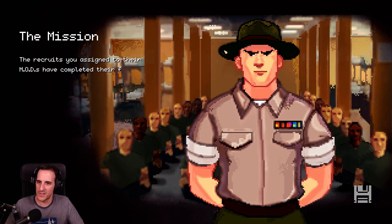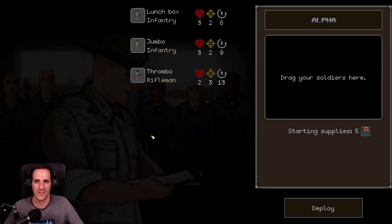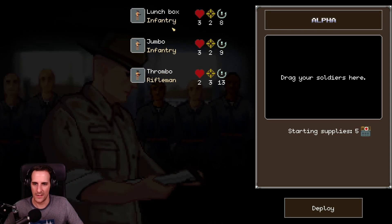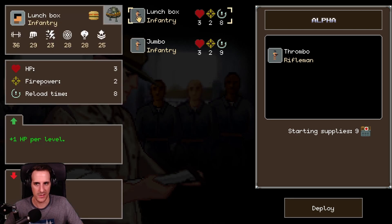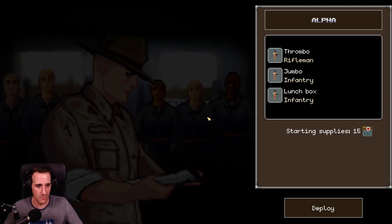The mission. The recruits you assigned to their MODs have completed their first mission. Let's see how it goes. Okay, Alpha — starting supplies five, drag your soldiers here. Starting supplies nine. I'm not sure what the supplies are. Then we are going with Jumbo and Lunchbox — all of them. Deploy.